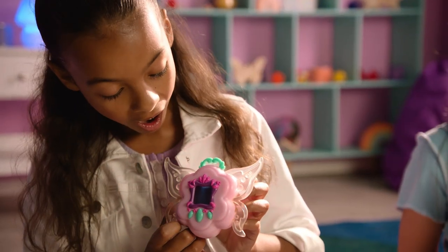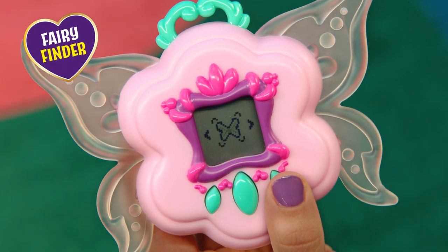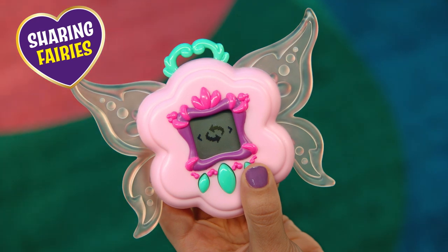Re-enter the menu by pressing the center button down again, and toggle using the left and right buttons to show Fairy Finder Mode, Collection Mode, Three Games to Play, and Sharing Fairies Mode.